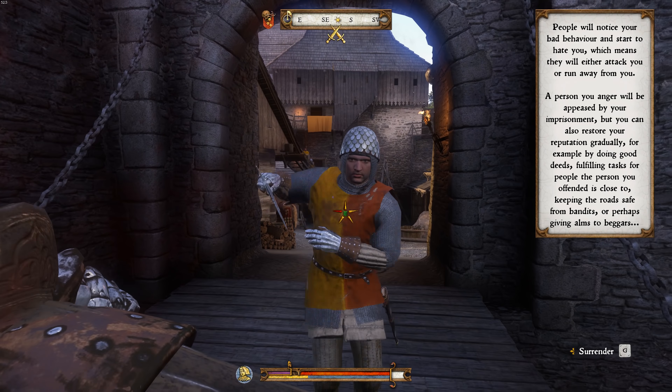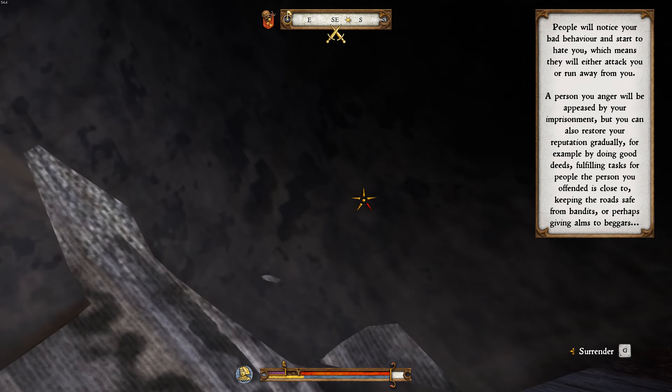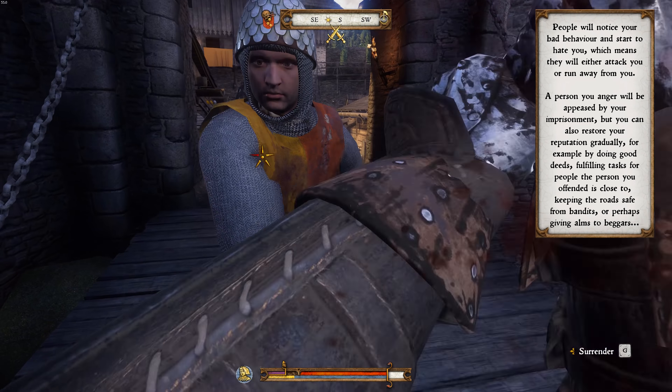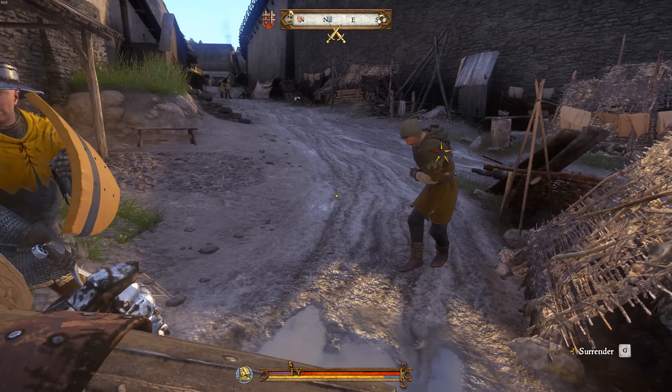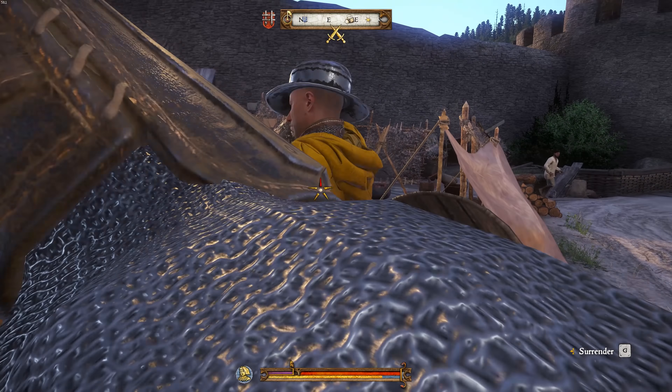When you're fighting and you see that green shield, hold down your block button and move your weapon or shield to the direction your enemy is attacking from. This will take a little bit of time to master, but once you get the hang of it, you'll be bouncing back and forth between enemies, blocking everything and ruining everybody's day.